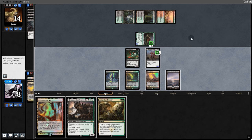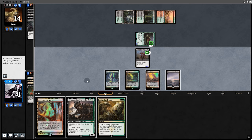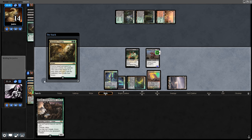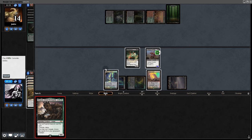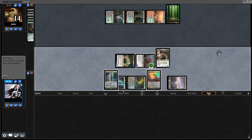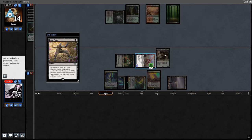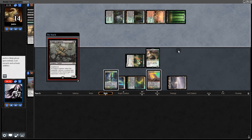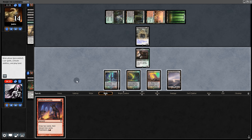Back to us — Assassin's Trophy, nice. We sack a land, sack another land, and cast the Assassin's Trophy. The Trophy putting five cards in the graveyard allows us to play Hogaak. Let's see what our opponent can do — a Fatal Push. We worked so hard to make a 6/6 though. Then a Plague Engineer.